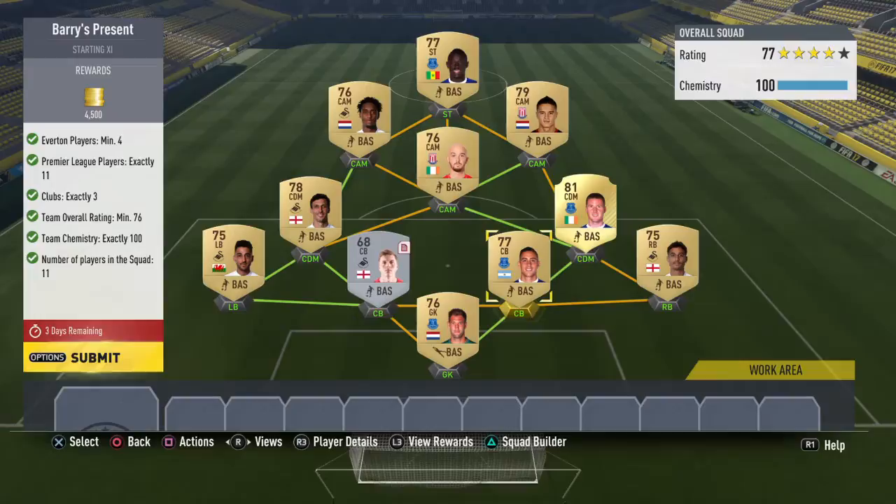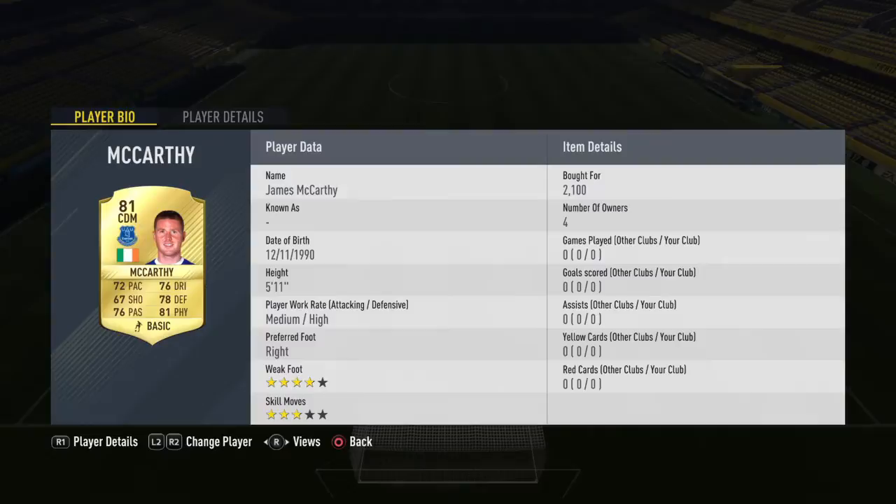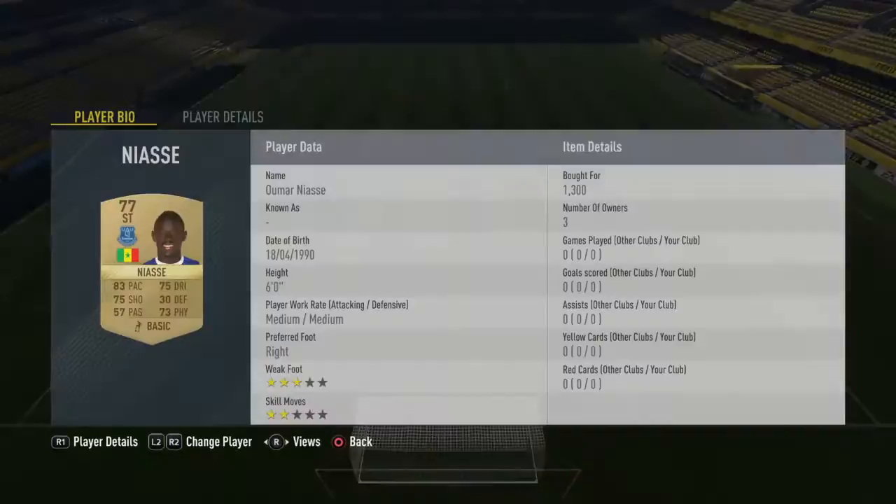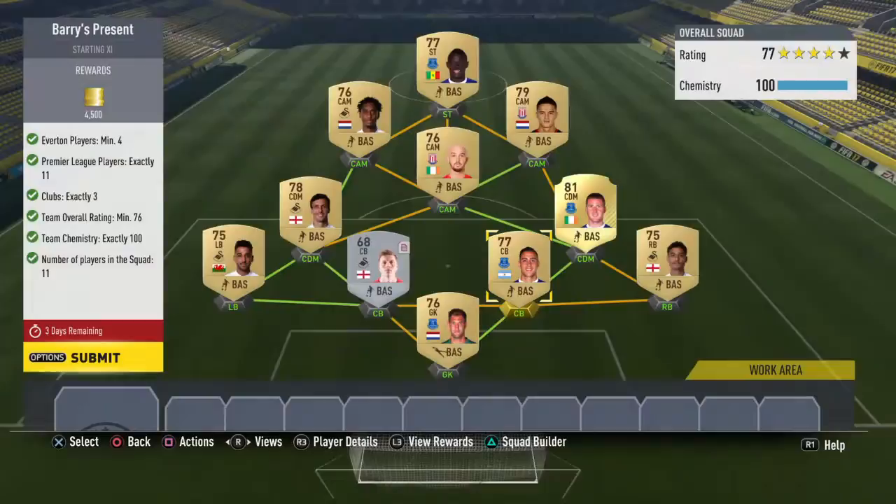I decided to go for Swansea and Stoke as my other clubs because I just thought they'd have the cheapest players — and they do. Swansea players, not going to lie, not really that much. Everton again — 2.1k for McCarthy. Then you've got 500 coins, 850, 450, 800, 1.3k. That's actually not even that bad for an Everton player. So that's the team there.